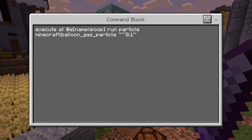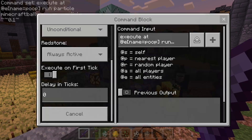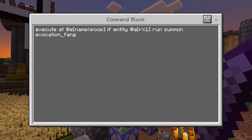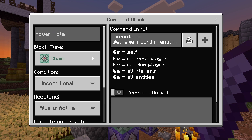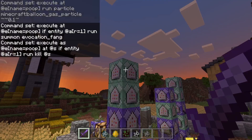After that we basically have the particle commands — executing anything named Poop to summon a gas balloon particle, and this one is on a zero-tick delay. Then we have: if the entity named Poop has a player nearby, it's going to summon an evocation fang. And finally, at the armor stand named Poop, if there's an entity nearby, it's just going to kill itself — meaning it was consumed, essentially.